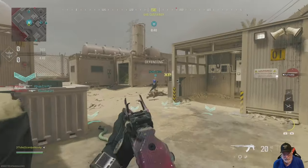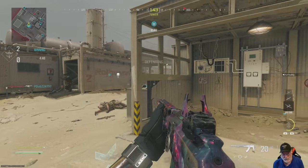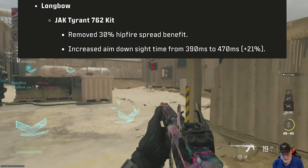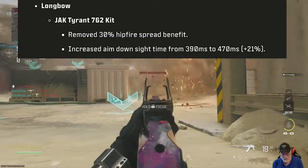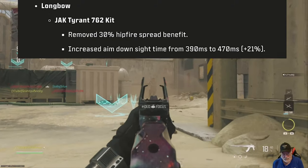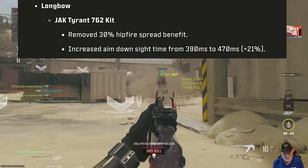They quietly nerfed the longbow. A couple of days ago, here's what they did. It was only the Jack Tyrant kit — the 30% hipfire benefit — and increasing the ADS up to 470 milliseconds, which is quite a lot.